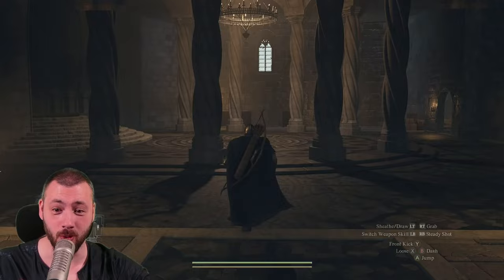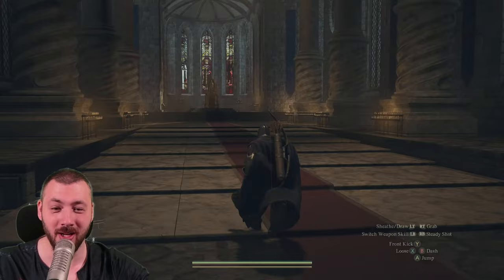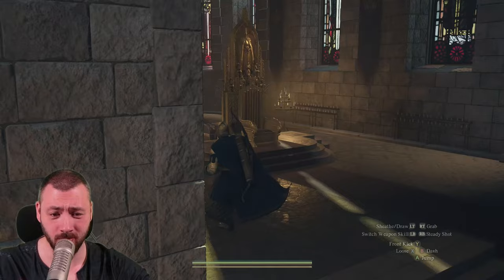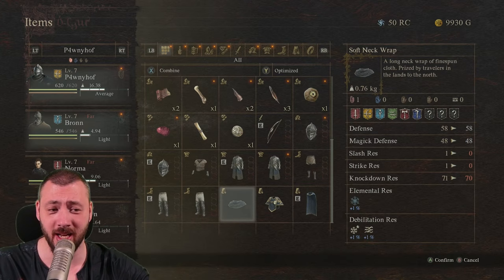Now we're heading down the main corridor and turning left into the throne room. Right behind the actual throne there is a little goodie that you should technically cherish and value, but we're just getting it to sell. It's the heraldic cape, and that provides good defense, but we found the soft neck wrap earlier. The heraldic cape will sell nicely.